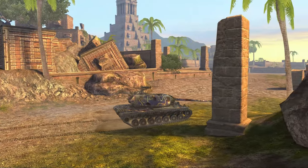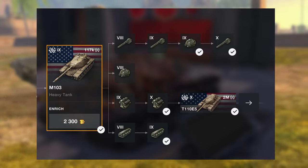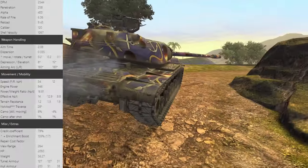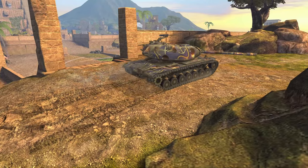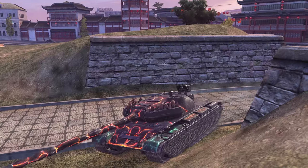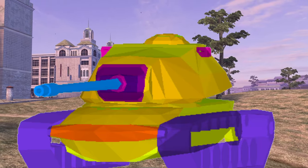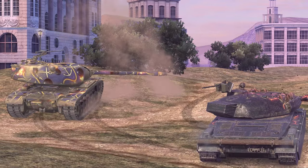The gun and turret that make this vehicle somewhat bearable are in a completely different research line, so you have to go out of your way to get the vehicle to an average performance level. You have to spend a lot of free XP to make this thing work, which isn't great. And once it does work, it is quite a lot worse than the T125 in hull-down gameplay because the turret is absolutely massive and can be penned quite easily — the cupola sticks out far enough that even hull-down you can still get penned.